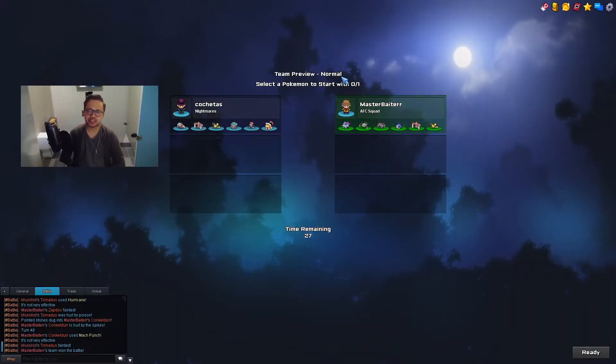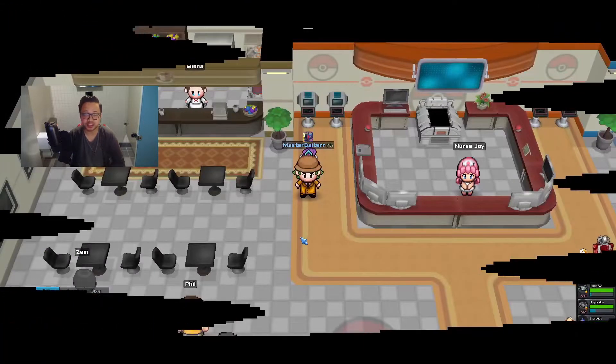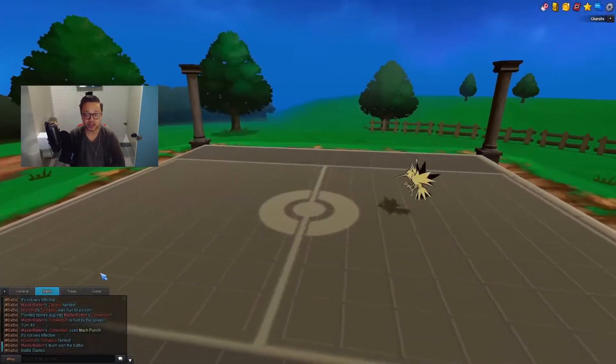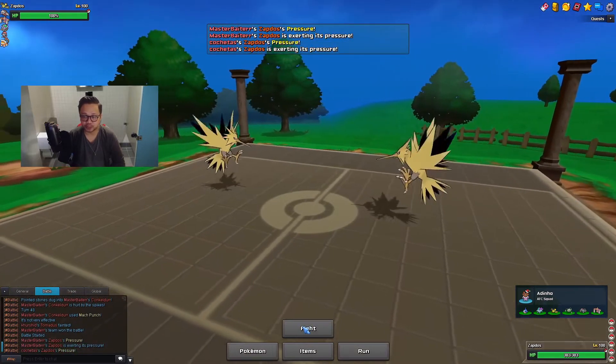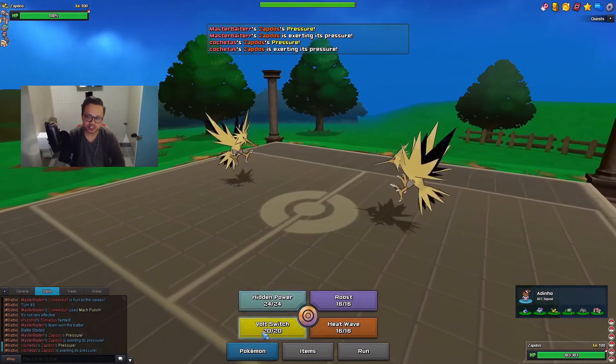Yo what's up guys, AFC here bringing out the Sharpedo team, playing against Gochettas. His Zapdos is annoying, but I do have my Hippowdon which should be able to check it. I'm not really afraid. I think leading with Zapdos is fine because if he leads Weevile - the only thing that threatens my Zapdos - I do have a defensive Bolt Strike Suicune with Rest.